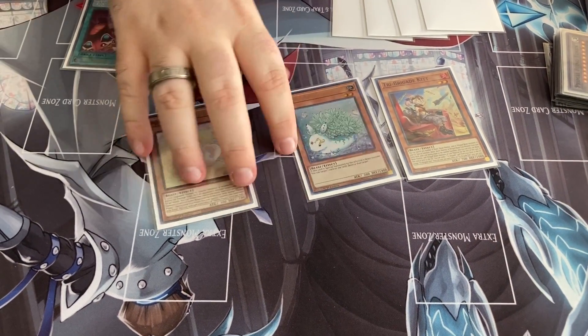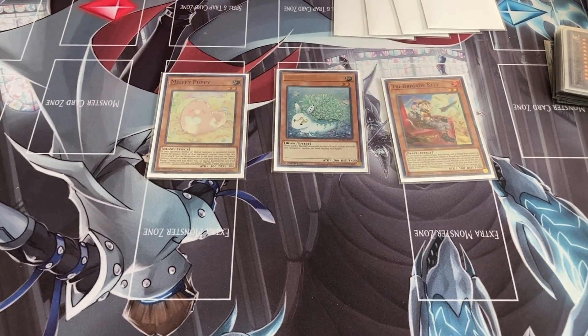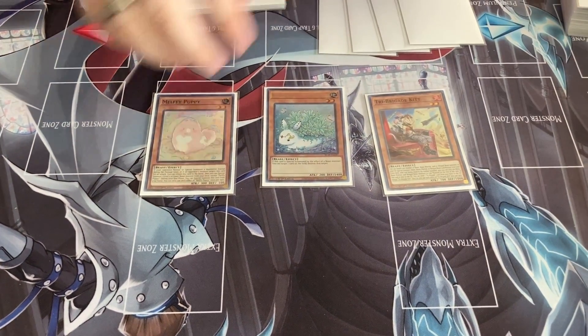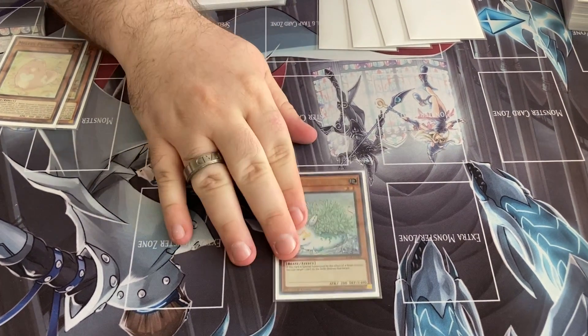If you draw one of these, you just summon the Karas instead and it'll work out. But the key part is you're locked in the Beasts now. So you want to link these two off, doing it upside down. I might mess up on the zoning. So you link those two off.